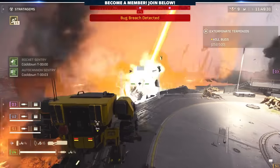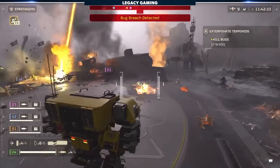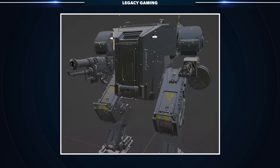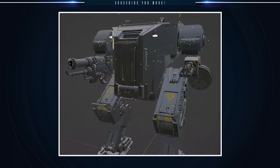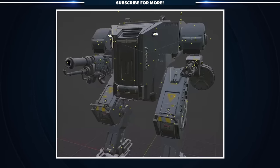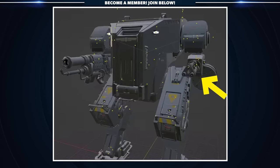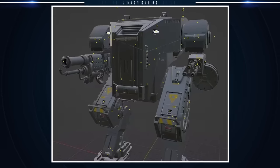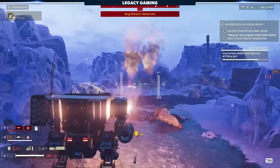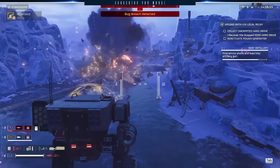If all of that isn't enough, not only have we got fresh gameplay of the long-anticipated Emancipator mech, but we've also learned of the new XO-51 Lumberer. This is another mech variant that features a flamethrower on one arm and supposedly a 90mm cannon on the other. Things are still a bit murky on that front, but the Gatling gun found with the mech is believed to be a placeholder — Arrowhead really wants to make each mech feel entirely unique. Regardless, the Lumberer is going to be an absolute beast on the Terminid front. They were such a staple of the original game, and it's great to see new variations being planned.